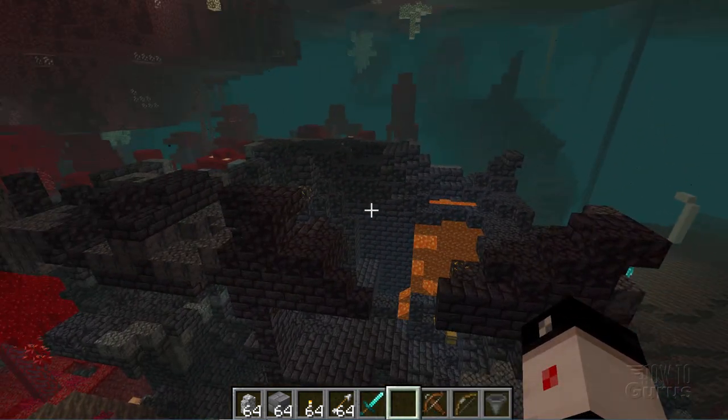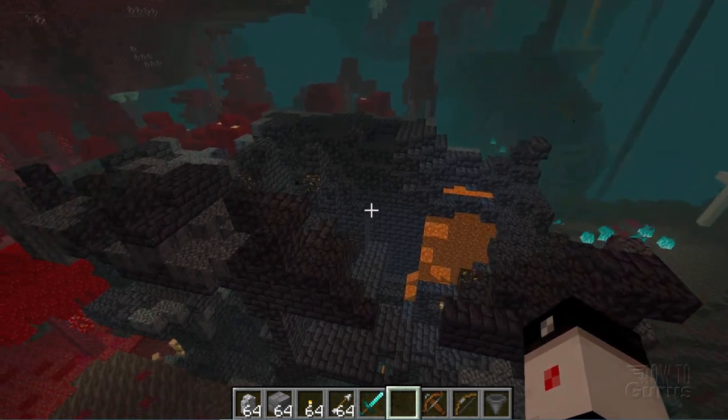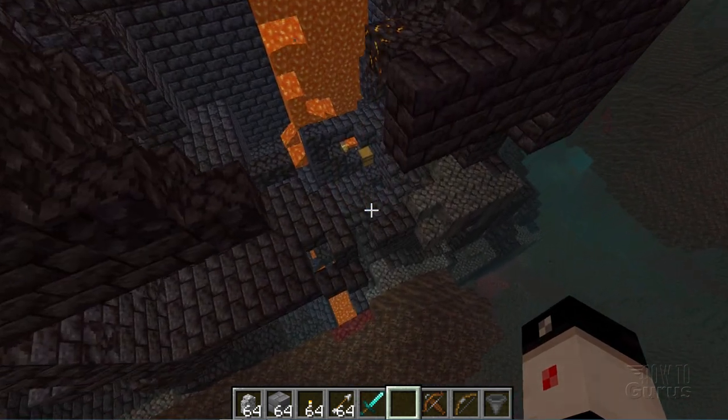Alright, this is a real mess, this particular bastion. I'm seeing a fair amount of gold in here — one piece, two, three, four pieces. Right down there I'm seeing a treasure chest. Let's go ahead and take a look at that.